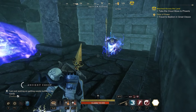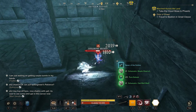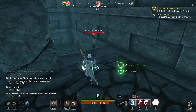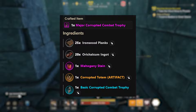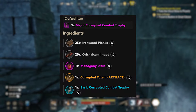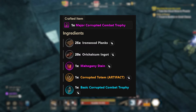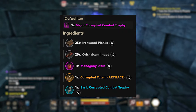You need the minor trophy in order to upgrade it into the basic trophy of that type. To get the major combat trophy — which gives you the plus five percent damage increase — these are much harder to get than the minor or basic version. They require what's called an artifact: a unique legendary resource that you can only farm from specific places. In order to craft these major combat trophies, you also need 25 ironwood planks, 20 orichalcum ingots, one mahogany stain, the legendary resource, and the applicable basic trophy. You must have the basic trophy to upgrade it into the major combat trophy.